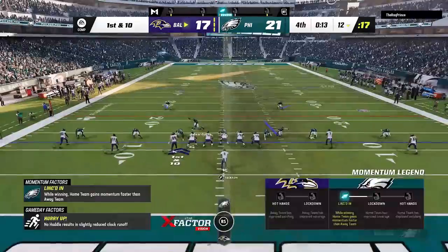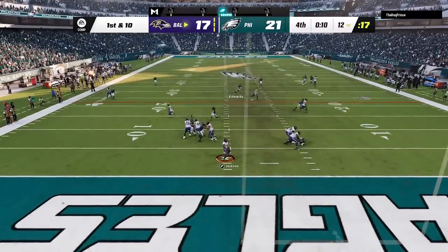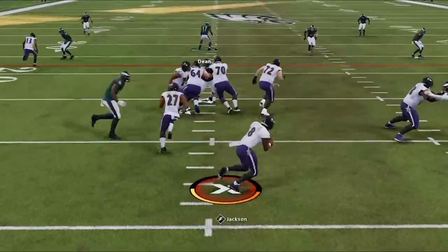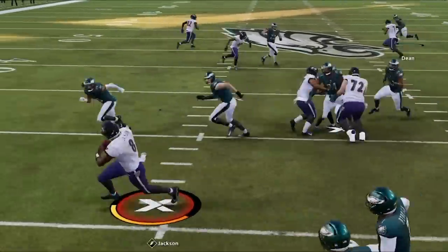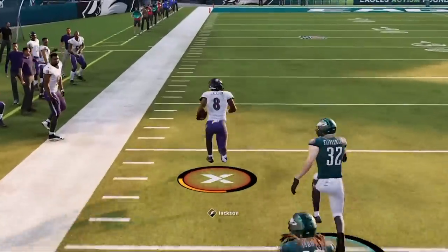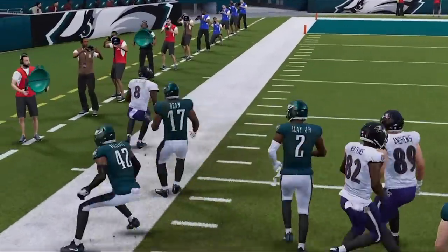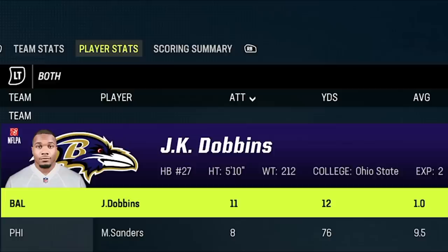This is the first time all game I've chosen a different play on defense — a prevent — as I don't want to risk giving up a one-play touchdown. On 3rd and 10 with two seconds left he realizes he can't pass for a touchdown so he tries to run it with Lamar Jackson, and since I guessed pass he almost gets it. We get a quick look at the stats: Lamar threw for just over 200 yards and his starting running back only gained 12 yards all game.